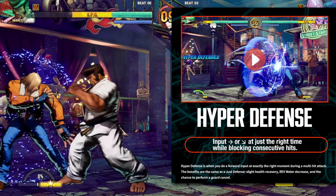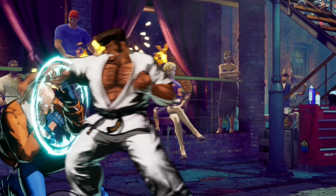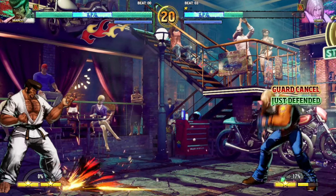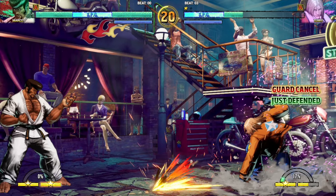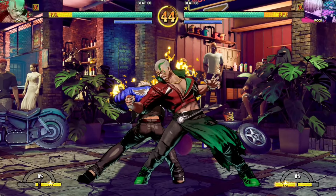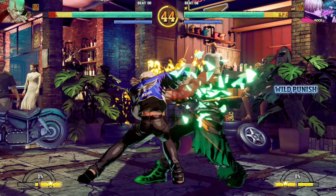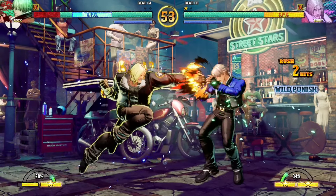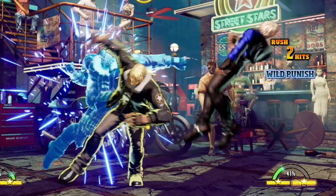Hyper Defense is similar but you press forward during a block string, timing your input just right on a follow-up attack — most likely a way to get out of true strings and chip death situations. Guard Cancel allows you to cancel the defense animation with a special, level 1 or 2 super, Rev Blow, or Hidden Gear to fight back. There are also high and low dodge attacks. The Wild Punish is basically this game's answer to the punish counter state — if you attack the opponent while they're in recovery, you trigger this state, giving a lot more hit stun and allowing you to go for even bigger combos.